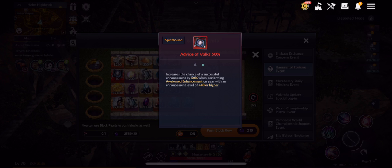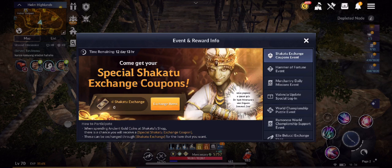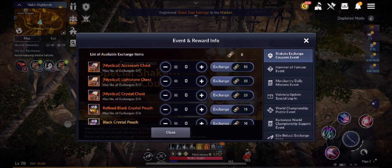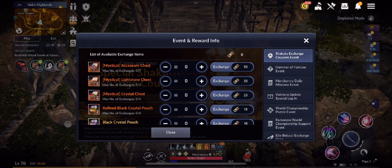The Hammer of Fortune final reward is my favorite right now — Advice of Valx 50, 10 pieces. For the Shakatu Exchange Coupon event, do Shakatu to get special exchange coupons you can trade for mystical accessories, light stone chests, or crystal chests. The best is the mystical accessory chest, which requires 50 exchange coupons.